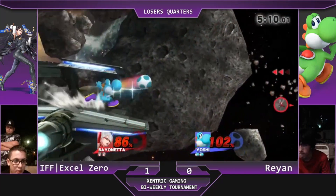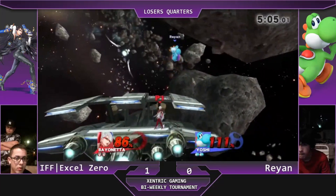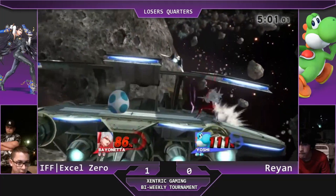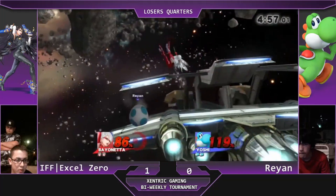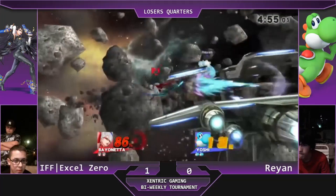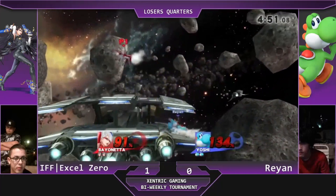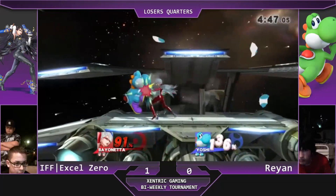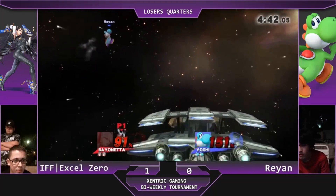XO Zero is now being able to punish Yoshi's air mobility, drifting in and out of the punish window. He had that read where he would catch XO Zero shielded with his down B which might have broken, but he unfortunately got clipped by the platform — just by an inch there, in game of course. It's pretty much even percentage right now; it's really down to who gets the first big hit.